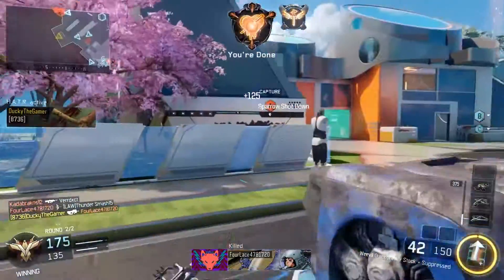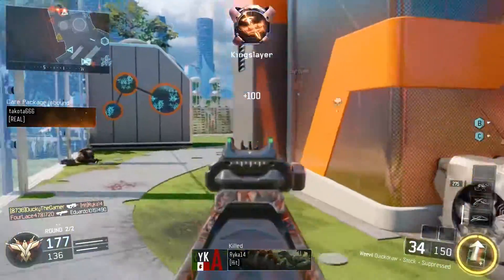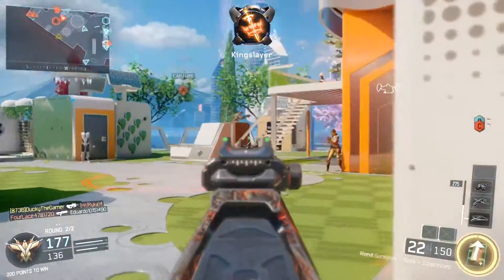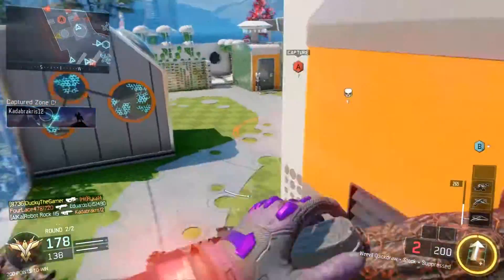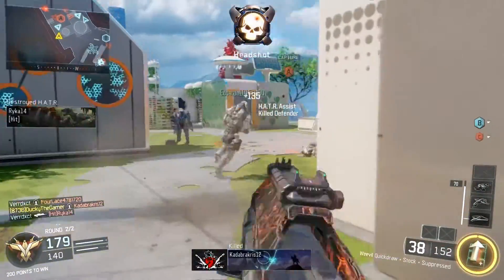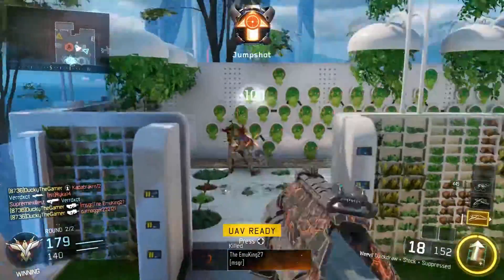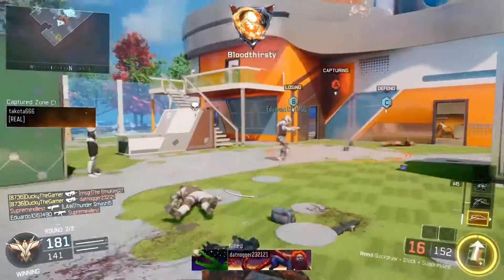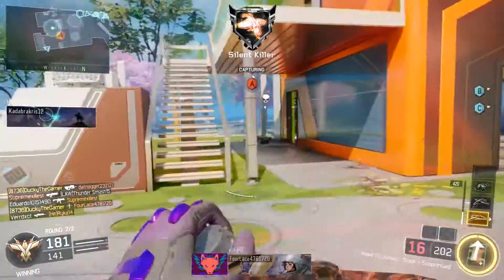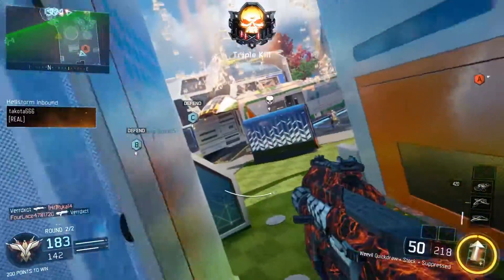It definitely helps you out when you're trying to get some streaks. I have the Orbital VSAT, the Wraith, and the UAV — you guys all know what they do, so I'm not going to explain their use. That's all for this class setup. Just try to be as fast as you can and rush around the map. Don't camp in one spot because this is not the best camping class. Make sure you're being as stealthy as possible — even though they can't hear you or see you on the minimap, just try to be as stealthy as possible, and this class should work really well for you.